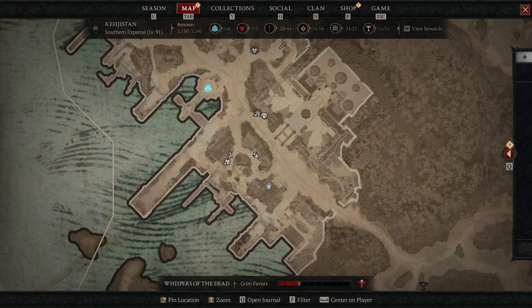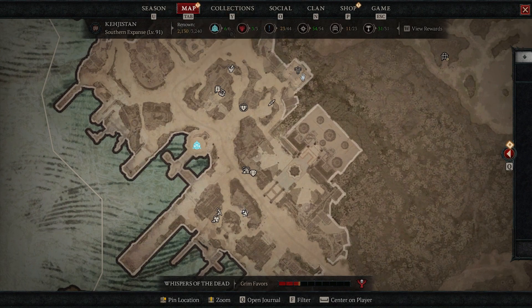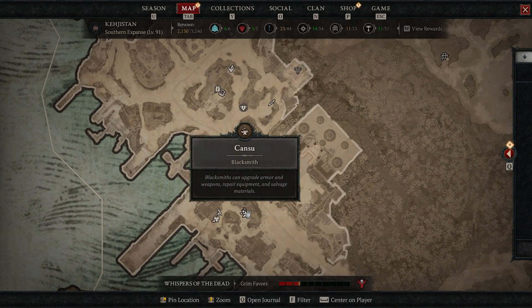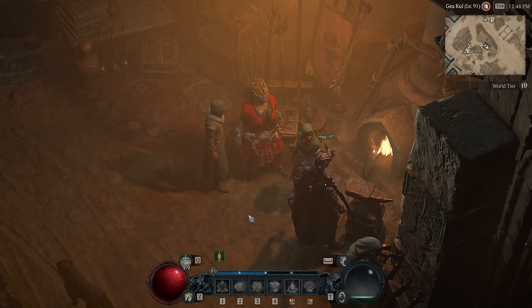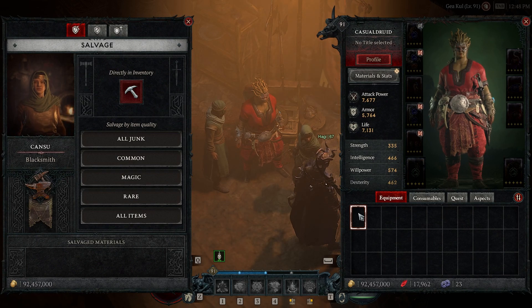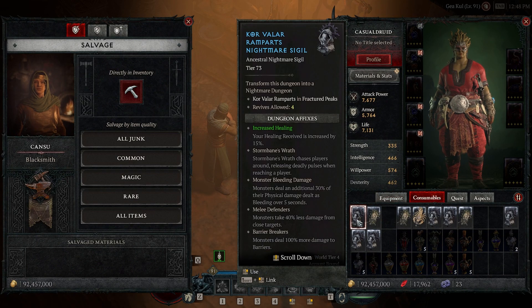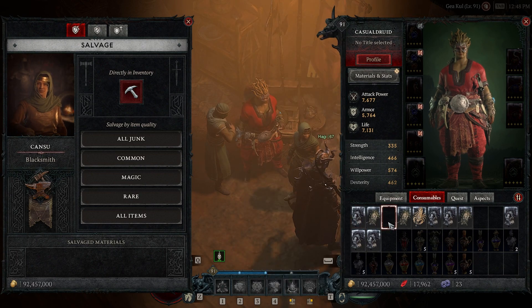Let's see how far the occultist is — he is right here. So it saves you a huge amount of time doing trips from the blacksmith when you do a lot of salvaging of legendary items, because you can also salvage your nightmare sigils right here at the blacksmith.